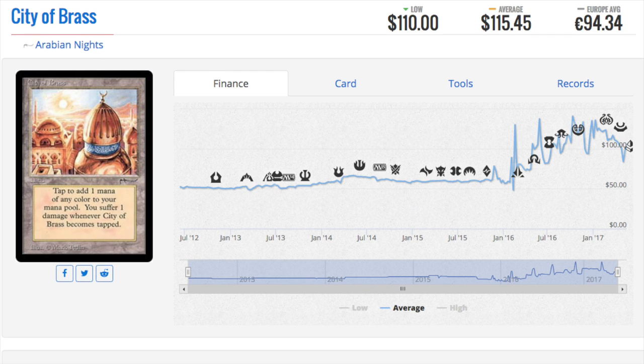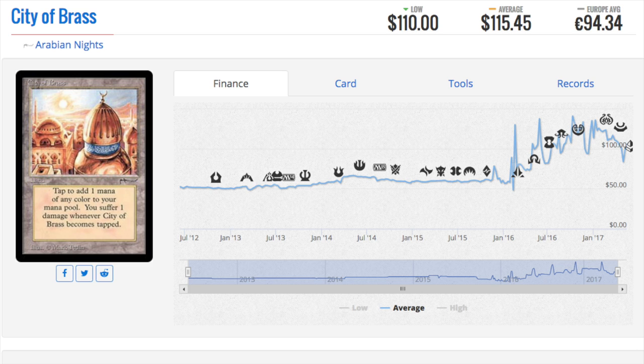City of Brass from Arabian Nights is $115. There are multiple reprints of this card including one in Modern Masters, which is a very good-looking card, but this original will always have the highest value. Since July 2015 the card has just been spike up, spike down, spike up, spike down - and this is true for many cards in Arabian Nights and Legends. Cards I would have considered bulk in 2015 - 25 cents or 50 cents - are now four to five dollar cards and they've increased like crazy.